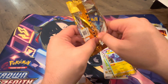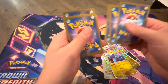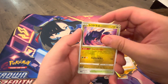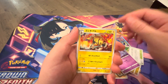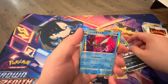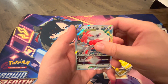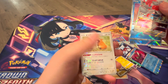Final pack — pack number ten. Last pack of the video, and honestly super happy with this box. Most of the value was pretty close to even. We've got a trainer, Regidrago, Collapsed Stadium, Gastly, the Eviolite, and the Basket Legion — into the Hisuian Zoroark V-Star. And we also got the Radiant Greninja! Honestly super great.